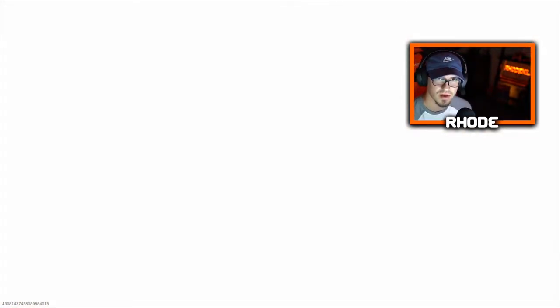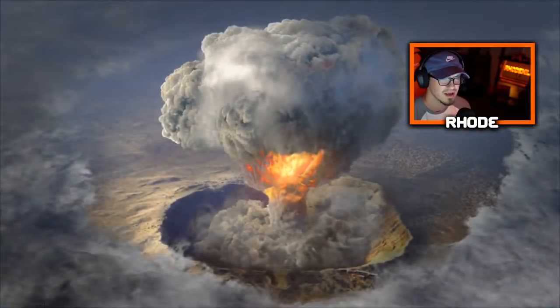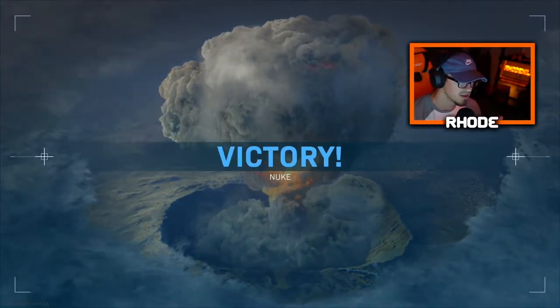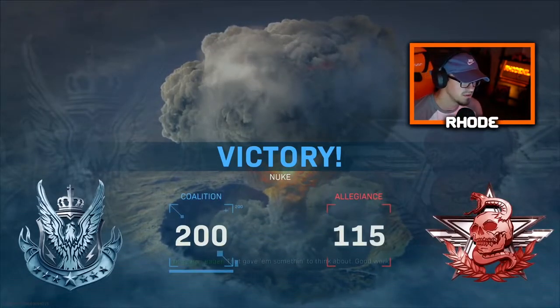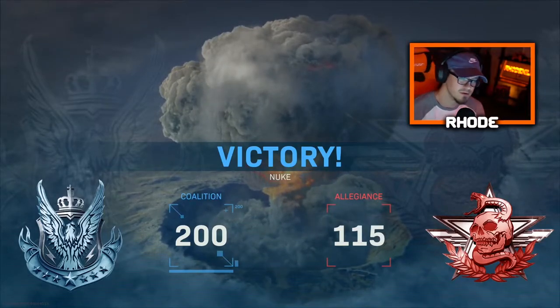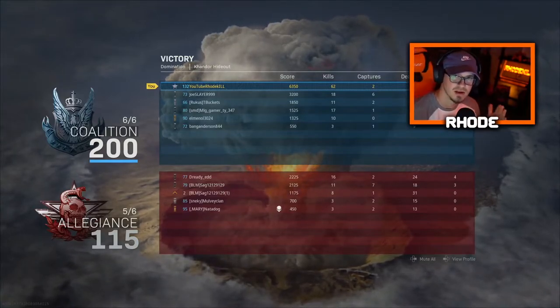Hopefully you guys enjoyed that. We're using the best MP7 class setup in Modern Warfare — it's got really good ADS and the movement is very, very good. You could make it a little bit quicker by taking out the monolithic and swapping anything else on the weapon. Overall, obviously dropped a nuke with it, so try this setup out, let me know how it is, and I'll see you guys in the next one. Peace.